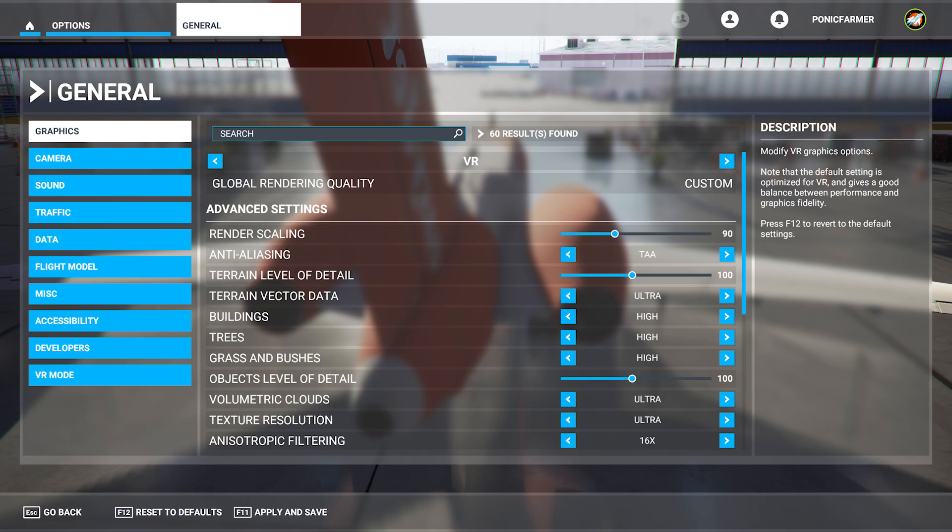Level of terrain detail is 100 — I don't set that any higher for VR, I don't see much difference if you do. Terrain vector data is ultra. Buildings is high, trees are high, grass and bush is high, objects level of detail is set to 100. The volumetric clouds are set to ultra because I find that's really important, especially in VR.